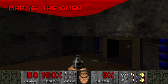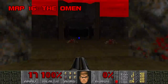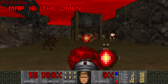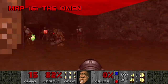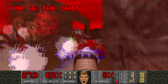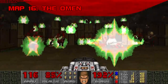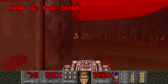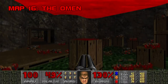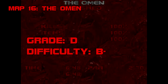Map 16: The Omen. Ugh, The Omen. This one is a cut below the Plutonia standard — it feels like a throwaway the Casali brothers spruced up at the last minute by adding ten more revenants and mancubi in the mosh pit around the blue key, which is much clumsier than your average Plutonia ambush. The trap by the red key you just have to get lucky with, and the last room is just comical. For the love of god, save at least one BFG. I highly doubt this is anyone's favorite Plutonia level. Grade: D. Difficulty: B-.